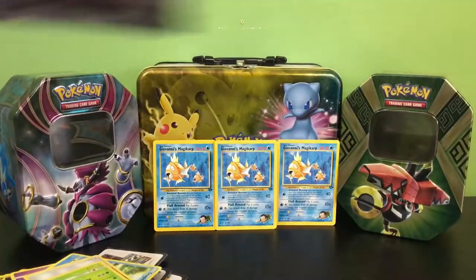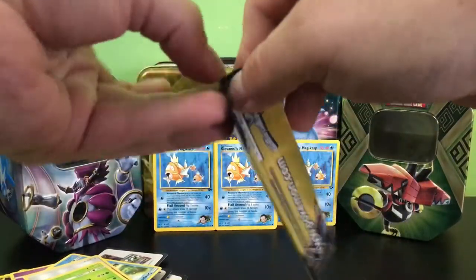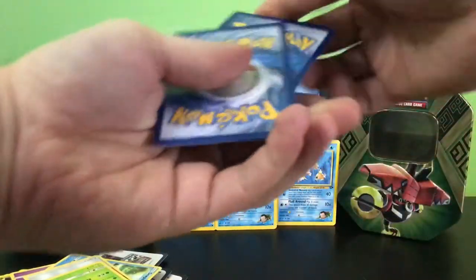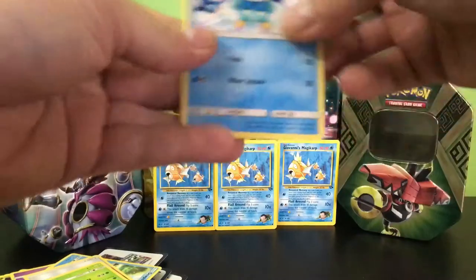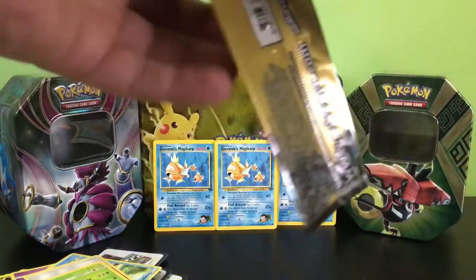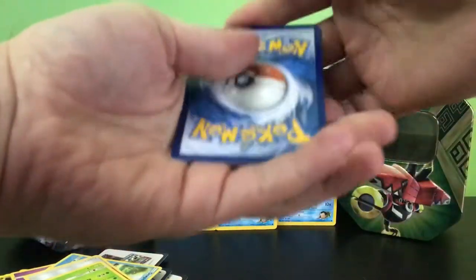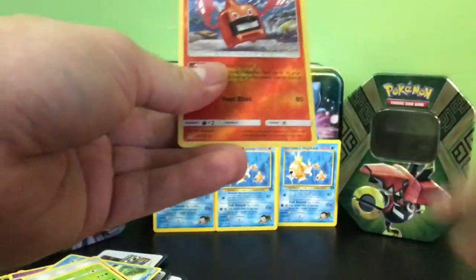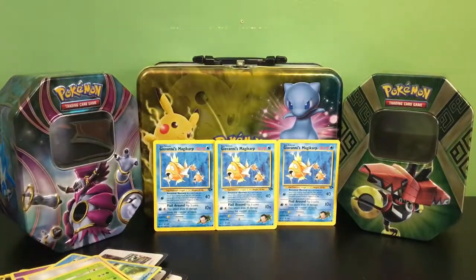Now we have a Dawn Wings Cosmoem — that one will open up a little easier. Card to the front and we have a Psychic Energy, an Alolan Diglett, and a Piplup. I will go nuts if we somehow manage to get a gold card or a Cynthia — a full art especially, I will go bonkers for that — but the chances are very slim. We have a Yanmega, an Exeggutor, and a Heat Rotom which is a rare — hey, we're hitting all these reverse rares.